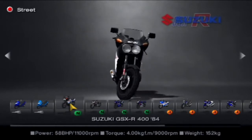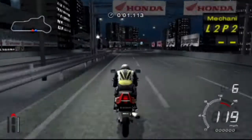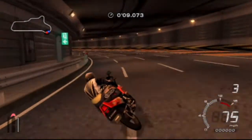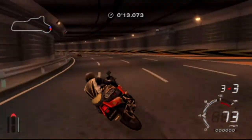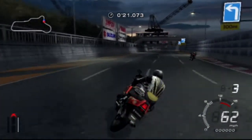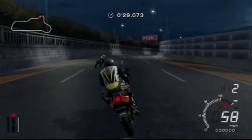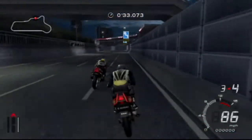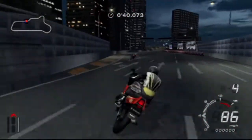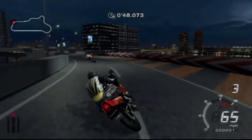Next up is the Suzuki GSX-R400. I'm saying that like I ride a bike, but I don't. For a tiny bike, this seems pretty powerful actually. This is the kind of bike I would like to ride — one where you're on top, not sitting in it. Do you remember the trend back in the 90s and 2000s when people tried to make concept cars that were bikes? They've obviously stopped doing that. They were just horrendous and shouldn't exist.